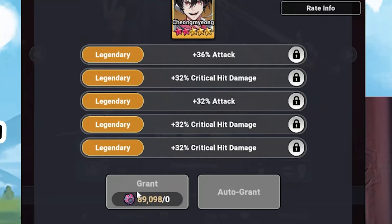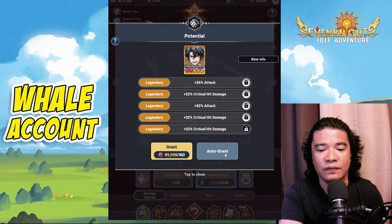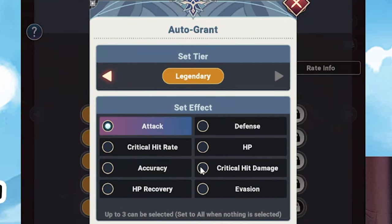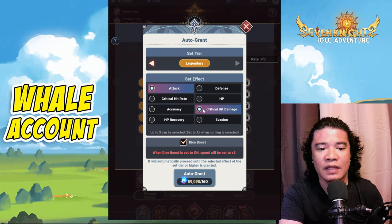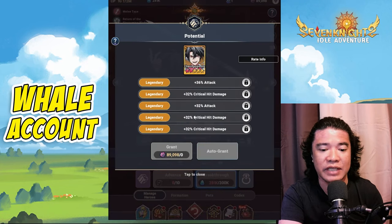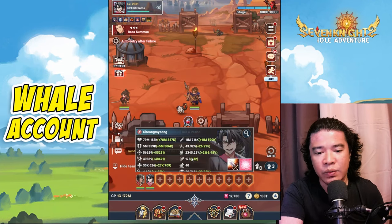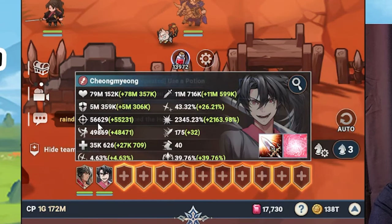I did this in order not to waste dice or materials. What I did was press auto grant and choose two options, so I arrived at attack and crit hit damage to save resources. We also have accuracy at 56,000.